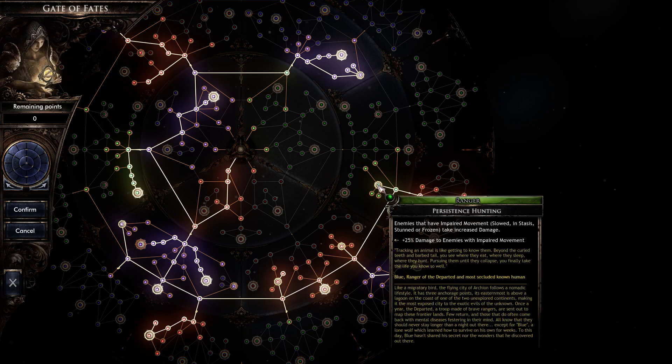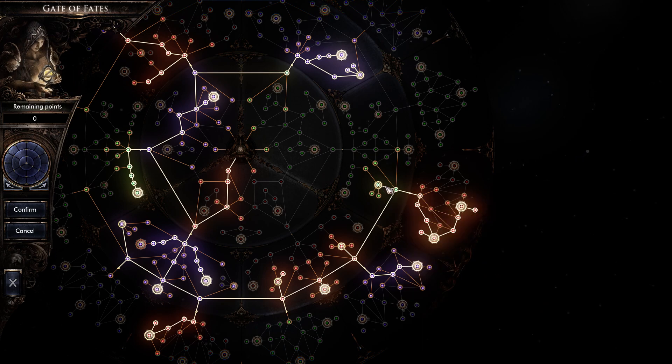We take this node — enemies that are impaired, which includes stasis, take an additional 25%. Of course we're applying every element, so they also have stasis. That's just a free extra 25%. Really nice.